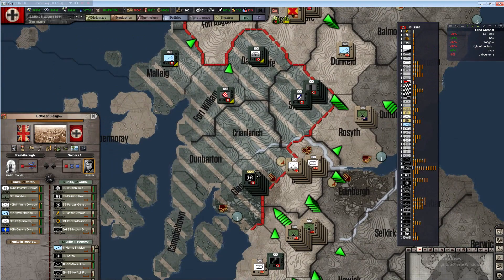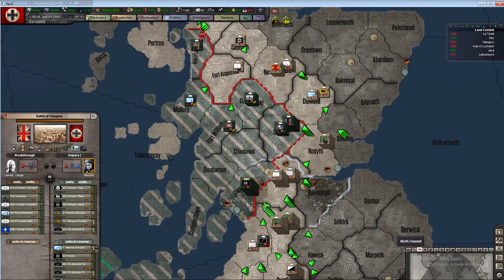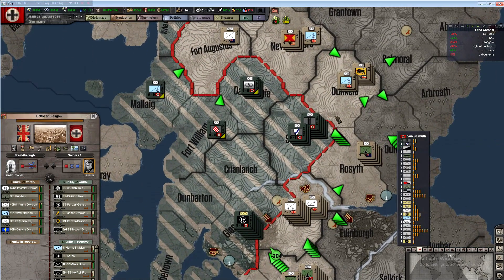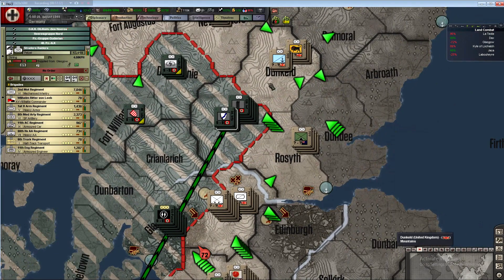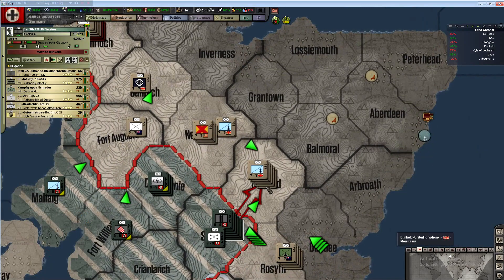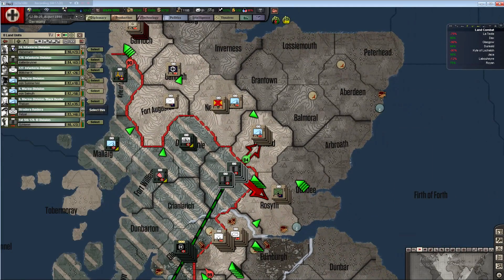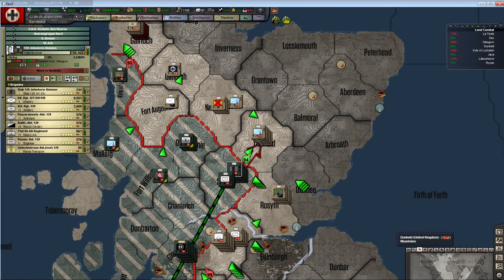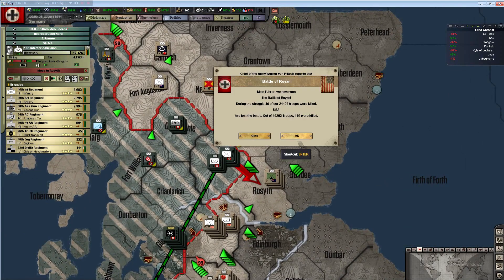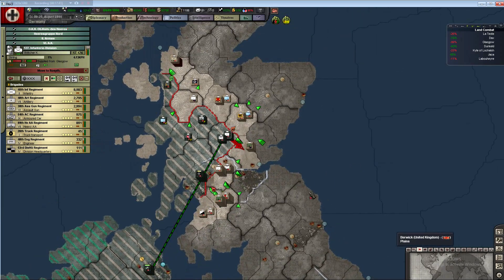Attacking Glasgow again - okay, every single time you attack I'm more dug in than the last time. Paratroopers are just fighting as regular foot troops now - that's fine. Taking this province will cut off the north from the south and also give me another port to work with, another place to dump troops.